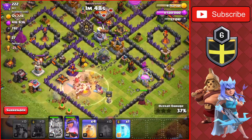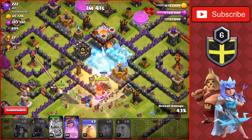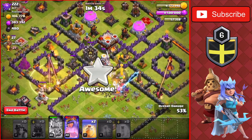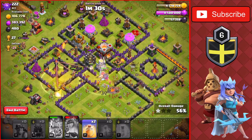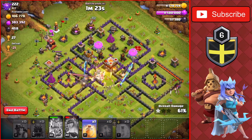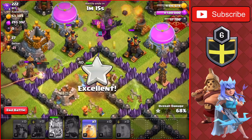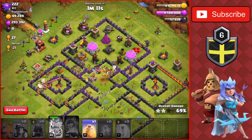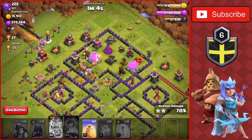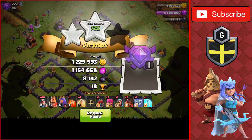We use a heal spell and then use the king's ability once the eagle hits him. Clan castle comes out and we freeze the eagle — kind of missed it — so we heal in the core. We get the first star, use the queen's ability, take down the eagle and the town hall. Super wizard takes out a bunch of buildings and we reach 67-69 percent, finishing off the final gold storage. We head out — don't even need to continue — and plan one or two more attacks.